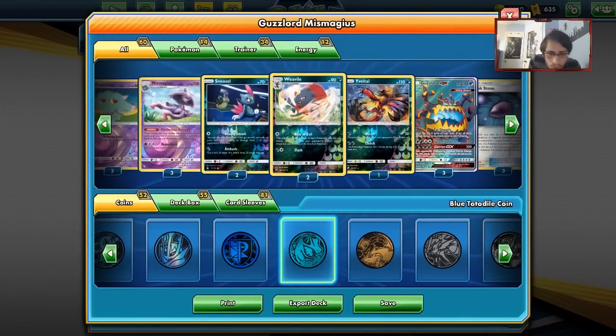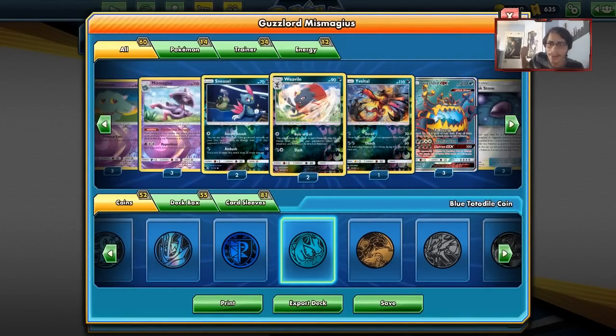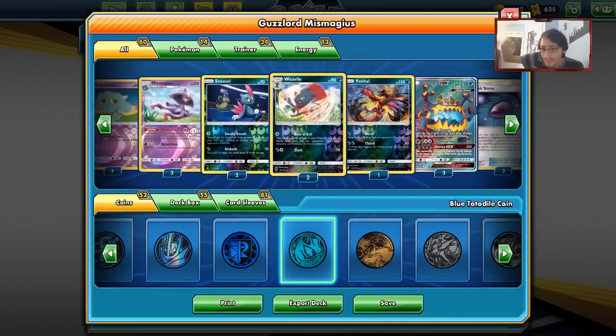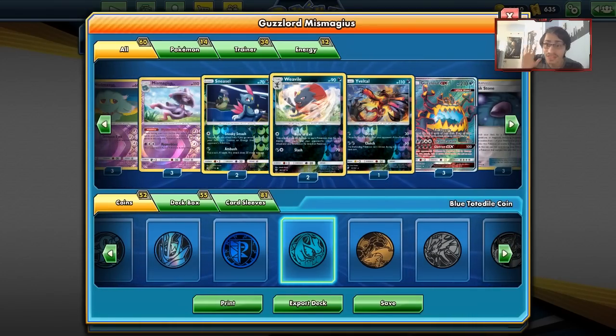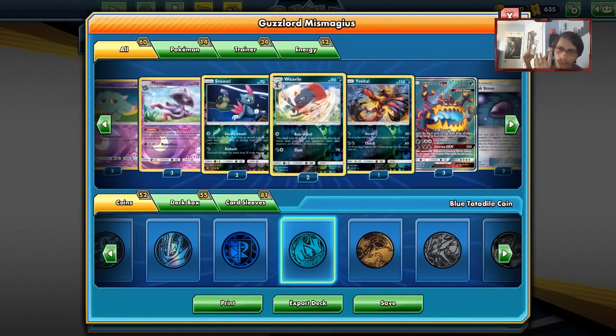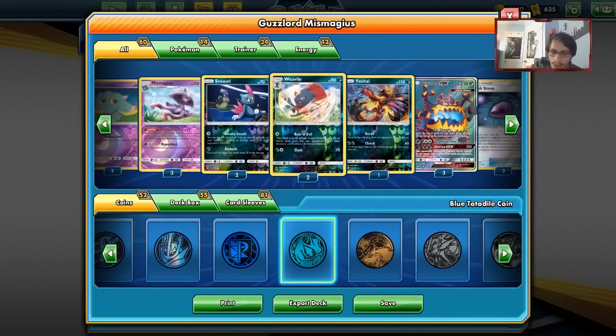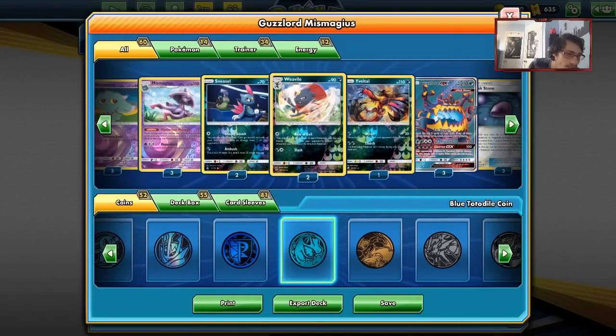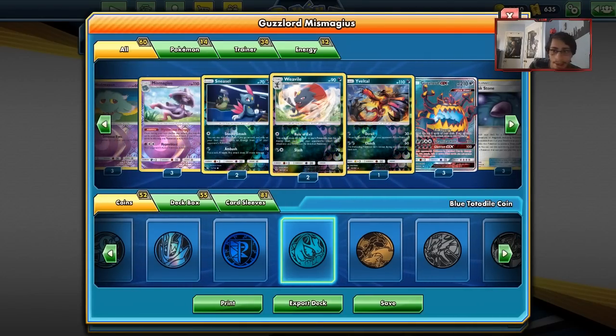That's a wrap on the video. This is the last Guzzlord and Rule of Evil Weavile video on the channel in Standard. I don't know if I'll revisit Weavile in Expanded, though it does seem fun — you can use Mr. Mime to protect your bench from your own Rule of Evil. If you enjoyed, leave a like, subscribe to help reach 5,000 subscribers — we're less than 60 away. Check out the sponsor in the description and use the discount code. Follow me on Twitter too. See you guys in another PTCGO video — bye!